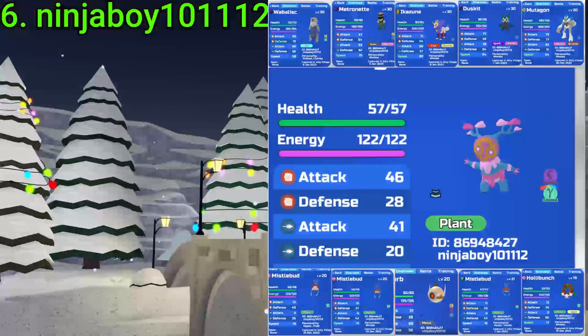Number 6 goes to Ninja Boy101112. They got a Gamma Rainbow Wisp Kabunga — you barely see these. Plus four Gamma Missile Buds, an Alpha SA, and some other very good stuff at the top. Nice one, Ninja Boy.